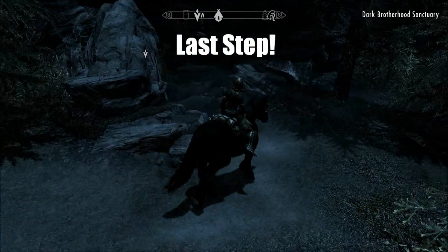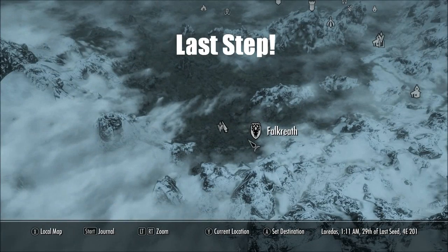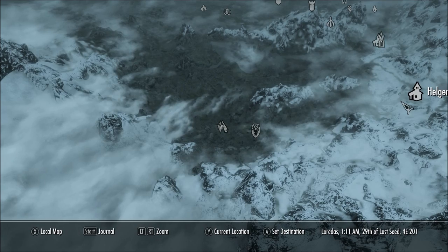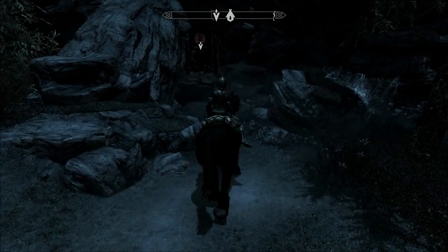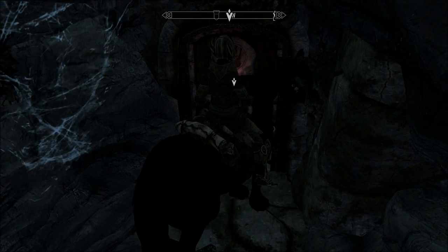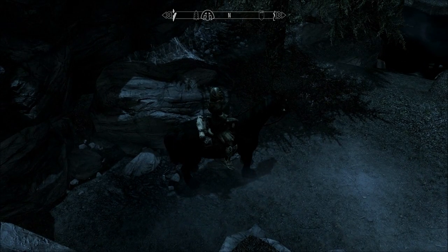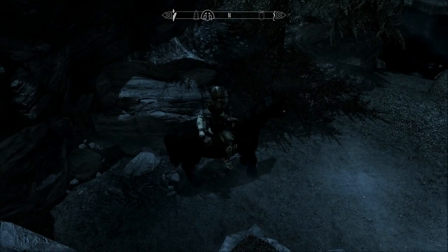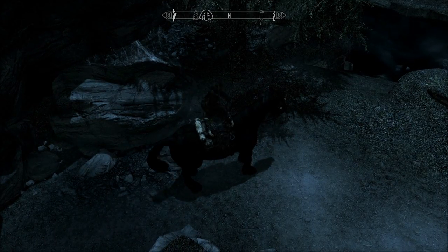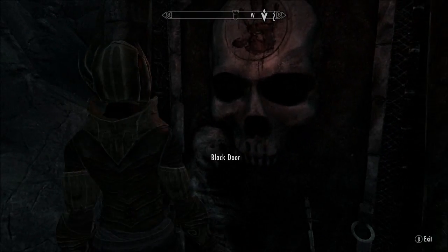Now that you've been kidnapped and initiated, travel to the Dark Brotherhood Sanctuary — located not too far from Falkreath, very near to Helgen. Step off your horse before you enter or it will bug out. Then enter the secret password to get inside.